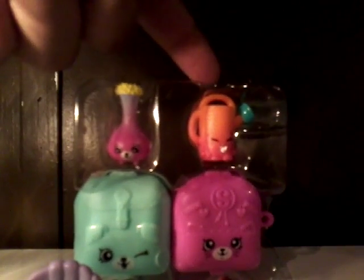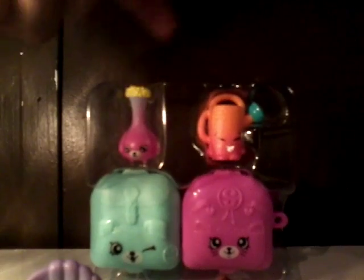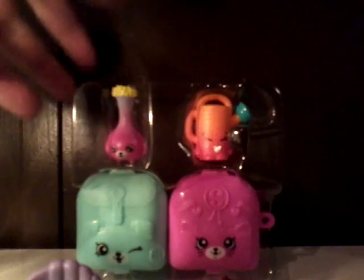Now let's open the mega pack. If you keep hearing this clanging, it's because there's some breakable stuff on my desk that I keep moving so it doesn't break. This was in the front of the mega pack — it comes with two petkin backpacks, a dog and a cat, and then Veronica vase and Walter watering can. This one is a duplicate but this one is not. Maybe I'll make a custom video. Here they are: Walter watering can and Veronica vase.